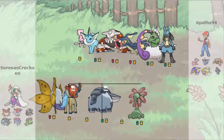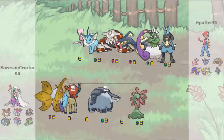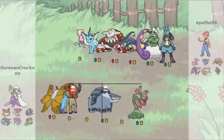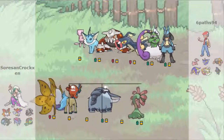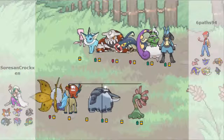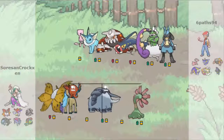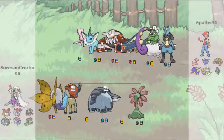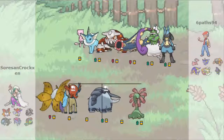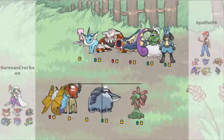Yo, what is up Croxxon Clan members, Elysian League fans, and others who have stumbled upon this video. I am Sores Croxxon, and today I'm here for Week 9 of the Elysian League GBA. I'm super nervous because I am facing Sixpats, who, even though he's on a two-game losing streak, is still a very scary competitor. He has a really weird, crazy team but it's very threatening and scary. I can't even talk right now, I'm stuttering, I'm so nervous.